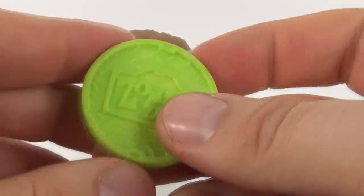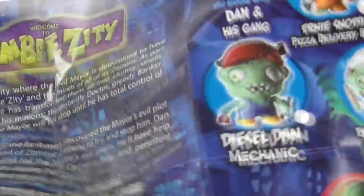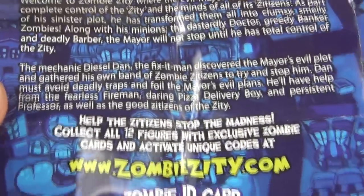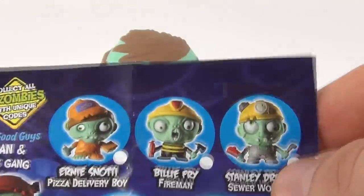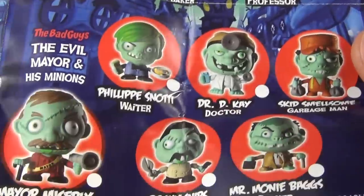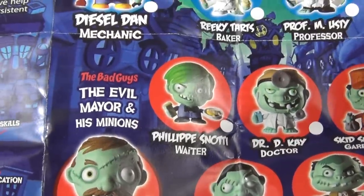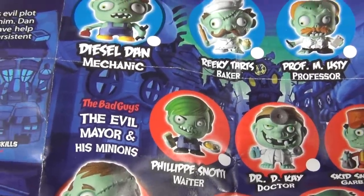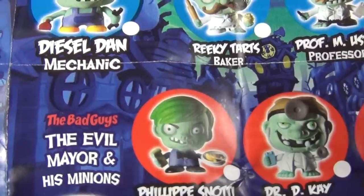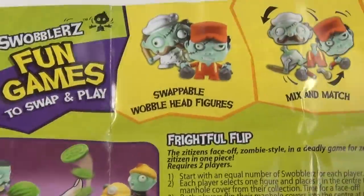We get an insert inside and it gives you all kinds of information - what to do with the ID card and all of the other swabblers that you can collect. We get good guys and bad guys included. Mayor Misery there - you can see he is one of the bad guys, actually the main bad guy, because it says the evil mayor and his minions. So we have the main bad guy himself with this pack.